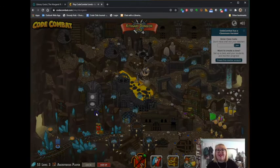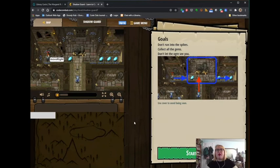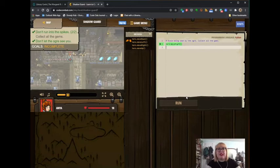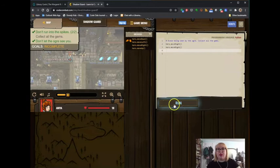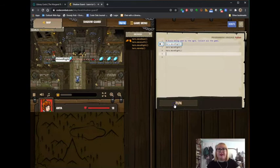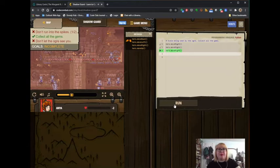Now we're going to equip and play this one. We actually have an ogre here and we have to avoid the ogre — he's going to be moving around. So we move right, move right, and we have to avoid the ogre. We can actually try to make it so the ogre doesn't see us. We're going to move right some more and see if that does it — move right, move right, to all the checkpoints as fast as possible. Oh no, he got us — the ogre did see us.